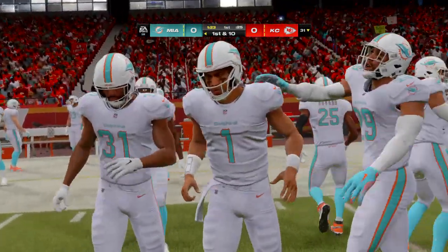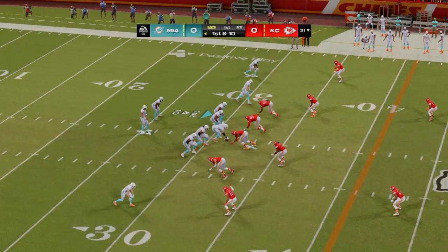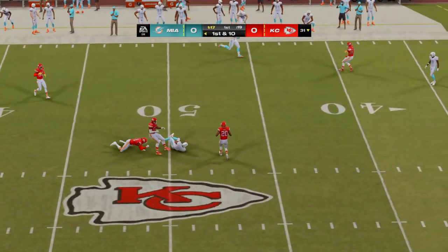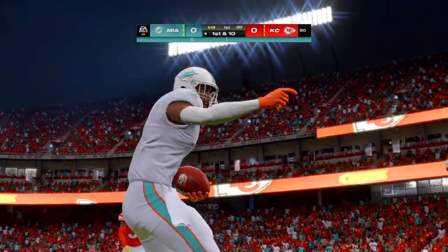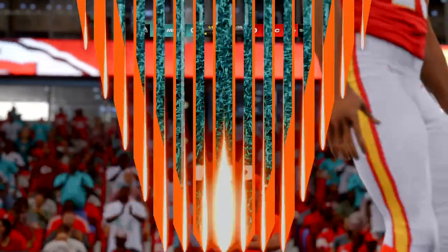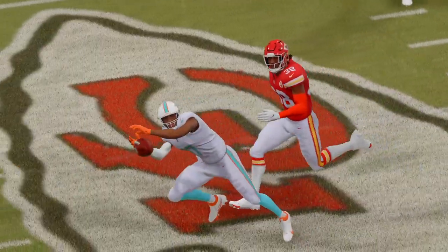Miami coming out for their second drive. The crowd may be losing a little edge after back-to-back punts — they want big plays, offense, somebody to break away. It'll be interesting to see where the patience is on both sides. But they came right out on the first play, attacked the middle of the field for a big gainer and a first down.